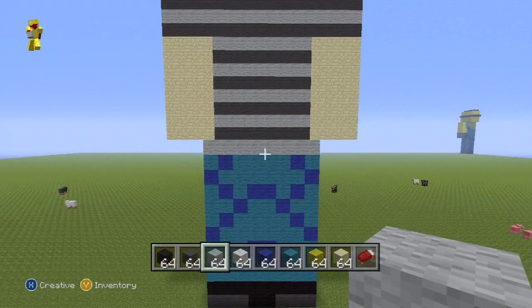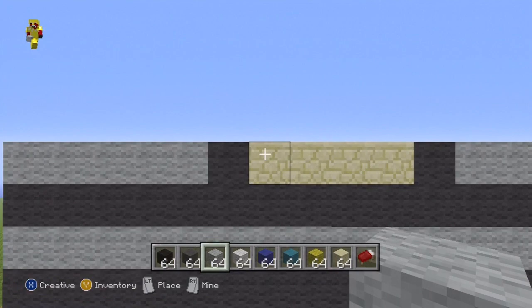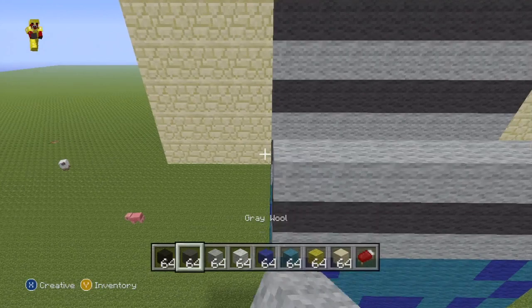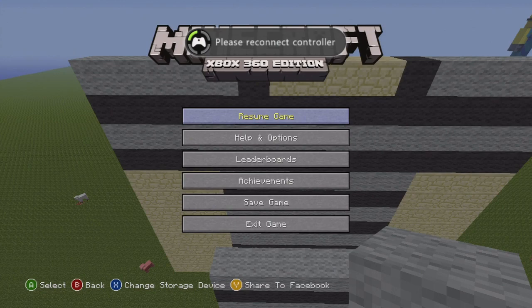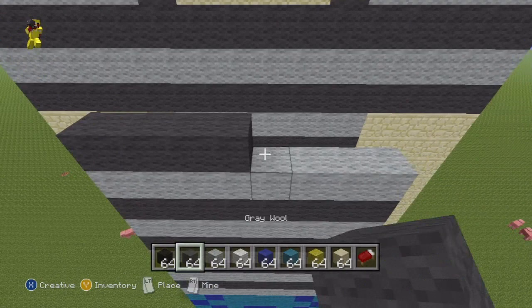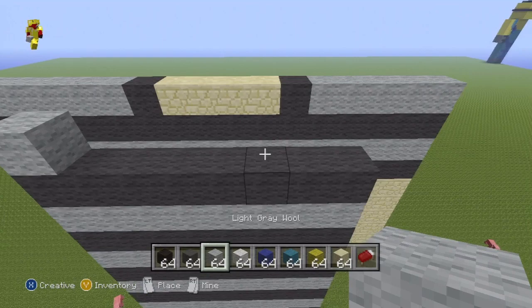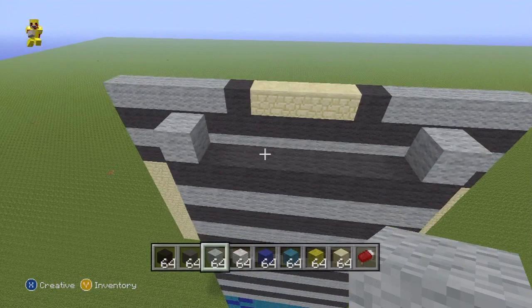The back torso, including the arms and shoulders, is exactly the same as the front, with one exception: where the front has sandstone at the top, the back has dark grey wool instead. So we're just going to copy what we have on the front onto the back. Now that I'm at the top, instead of any sandstone, the row is almost entirely dark grey, which gives you something that looks like that. The arms are the same on the back as they are on the top.